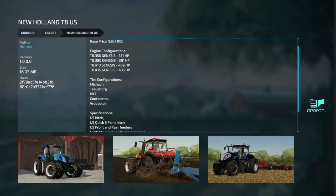The New Island T8 US — you got four engine variations. It starts at 287 grand, going from 351 to 435 horsepower. All your tires, all your US hitches and front fenders, all your US stuff — the New Island T8 US.